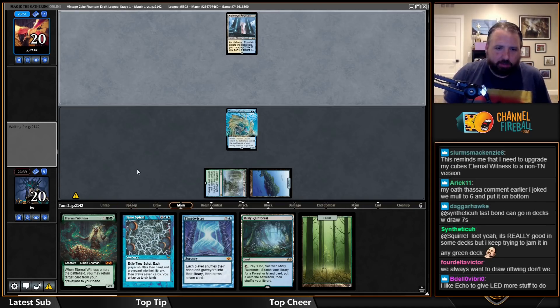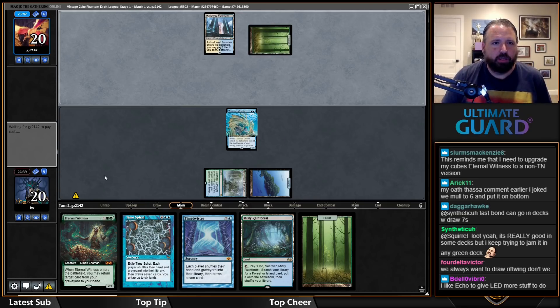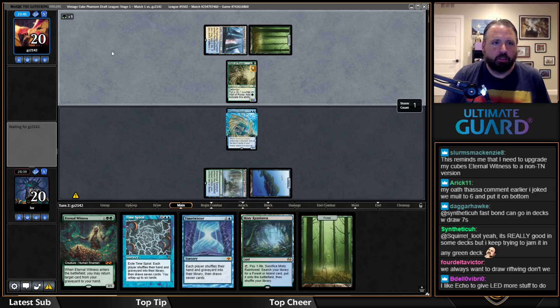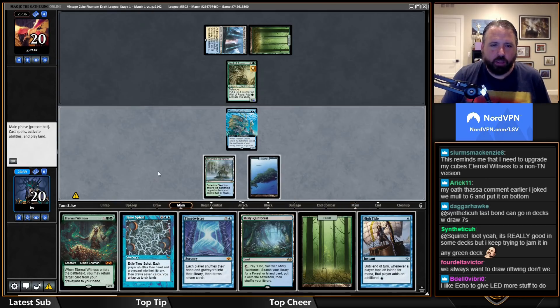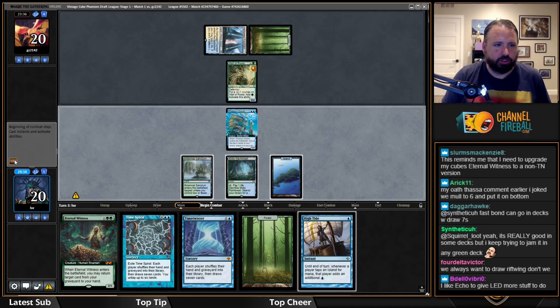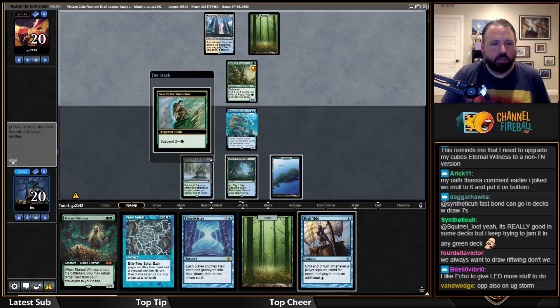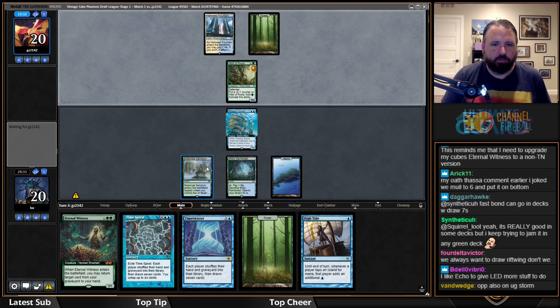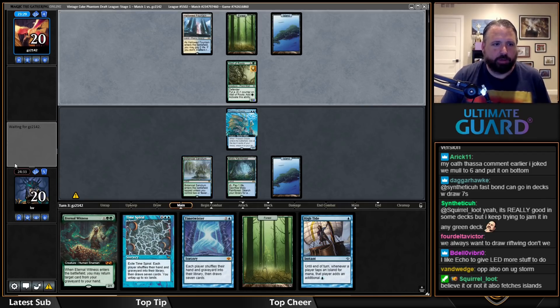Looks like we're playing with green ramp more than blue-white. They suspended Search for Tomorrow — that makes the Time Twister plan a lot less enticing. I'll chill here. My plan is: if I draw an island next turn, I can cast High Tide off Botanical Sanctum and then Time Spiral off those islands.